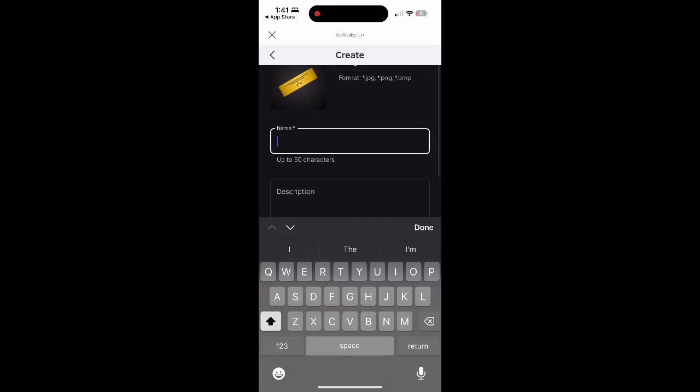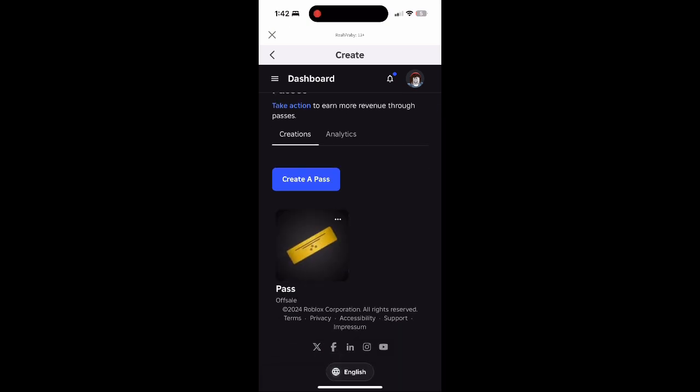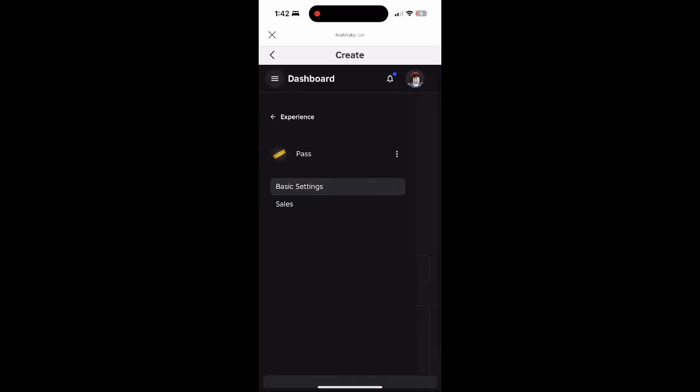In passes you guys want to create a pass, so just put whatever name you guys want for your game pass that you guys are going to put on Please Donate, and you want to create it and save it there.